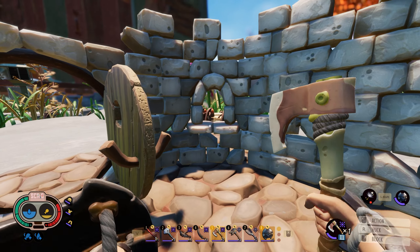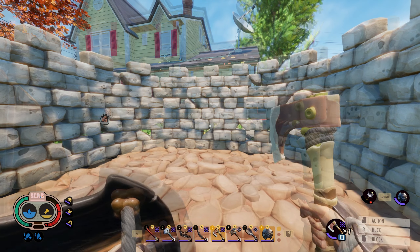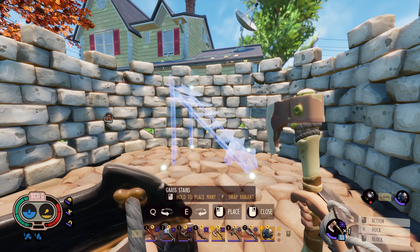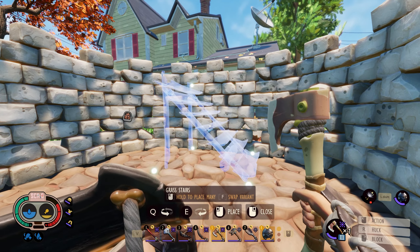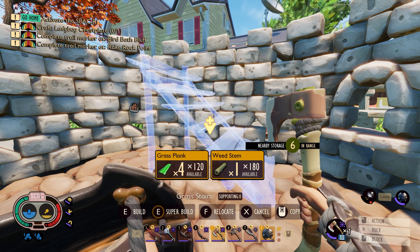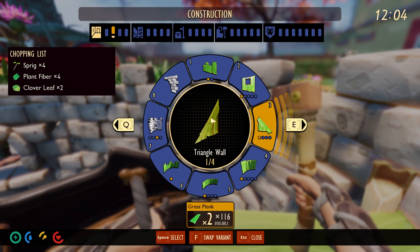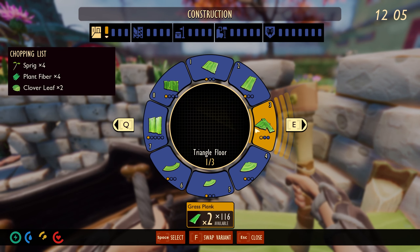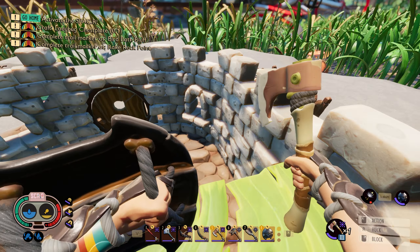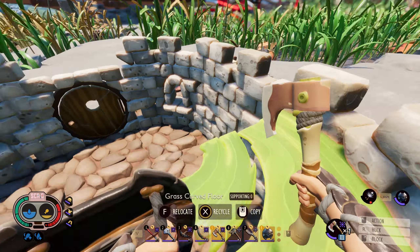When viewing the floor from coming through the door, this is what our base floor should look like. We can now start our spiral staircase, and this is going to be a repeating pattern that goes most of the way up our tower. We're going to start by placing some grass stairs directly across from the door. At the top of these grass stairs, we can go ahead and place some curved grass flooring so that we have a nice consistent floor as we go.